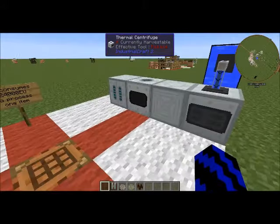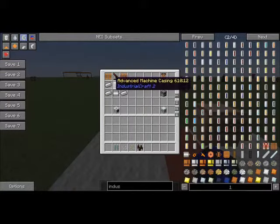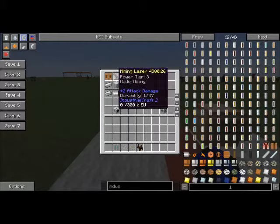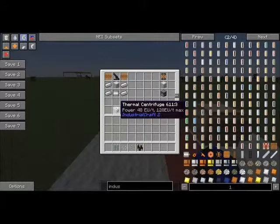So first I'll just run you through a couple of the recipes. For the thermal centrifuge, you will need two coils, a mining laser, an advanced machine case, four iron ingots, and an electric motor — that will give you the thermal centrifuge.